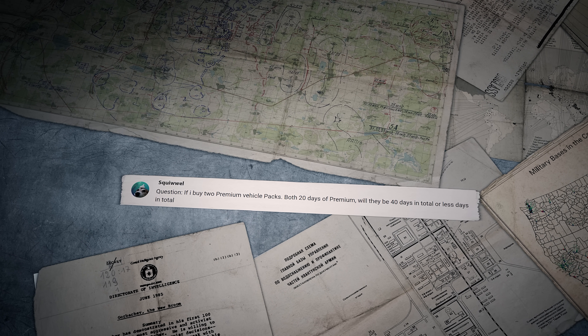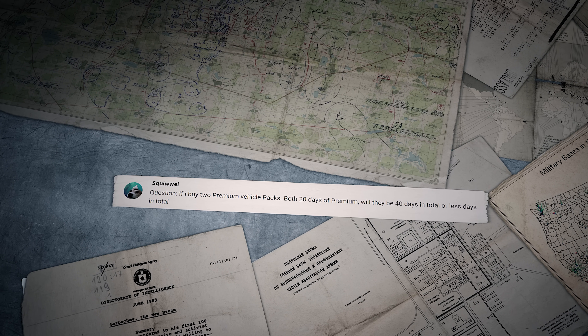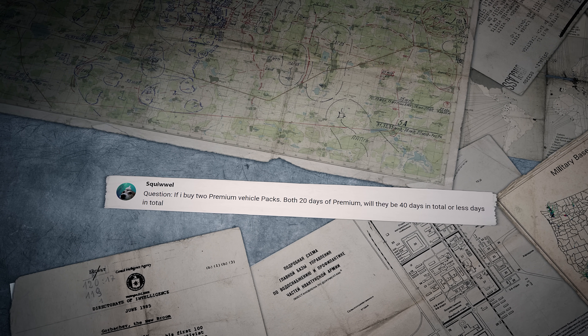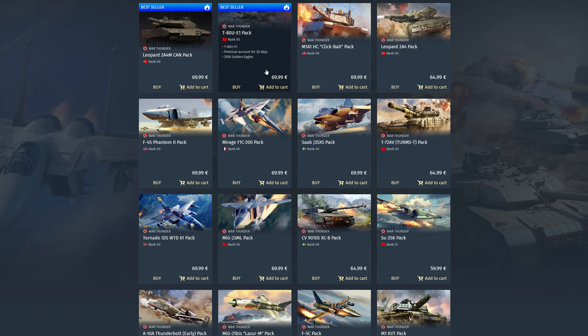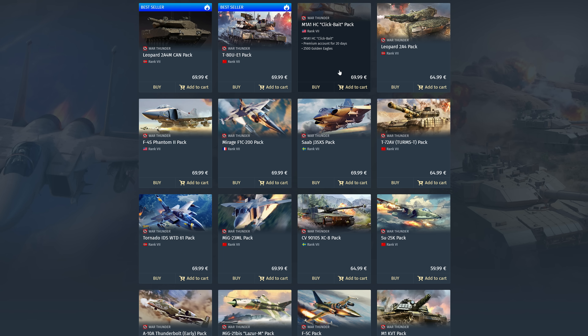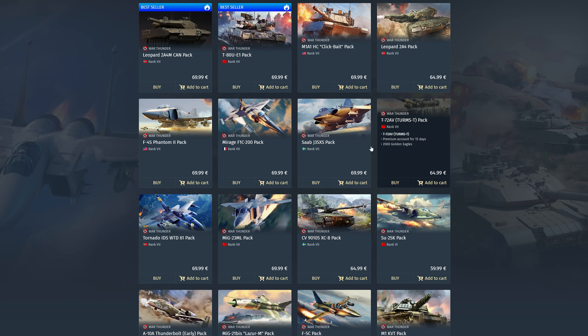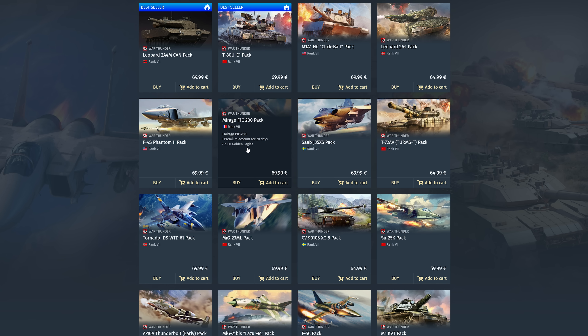Squoal asks: if I buy two Premium Vehicle Packs, both with 20 days of Premium, will they be 40 days in total or less? Hello Squoal! When you buy multiple packs, all your gold, silver eagles, and days of Premium are accumulated.